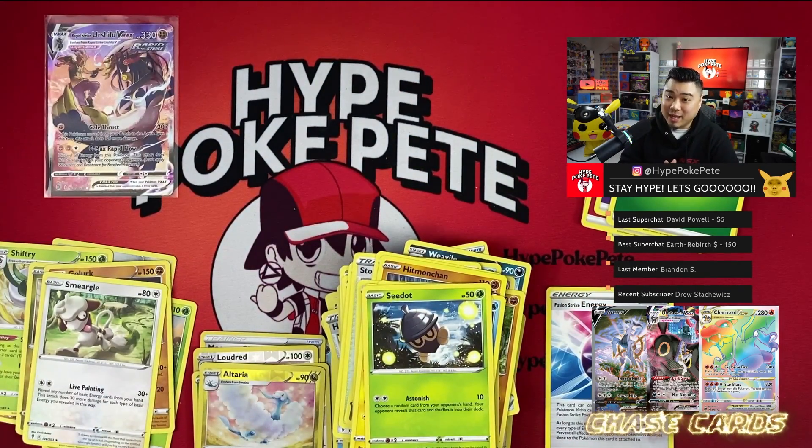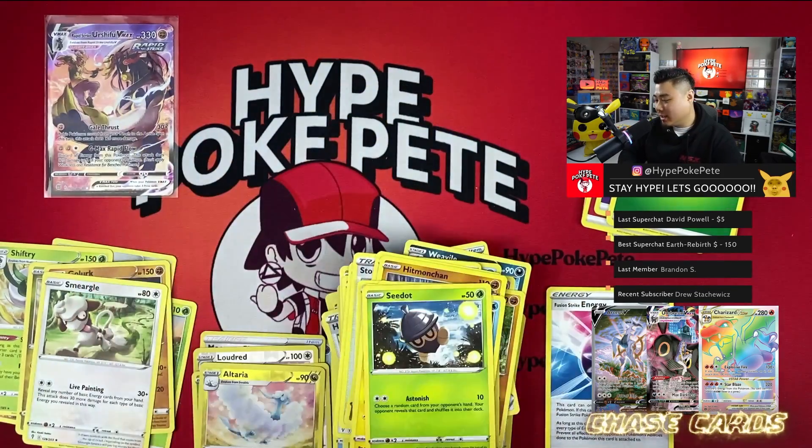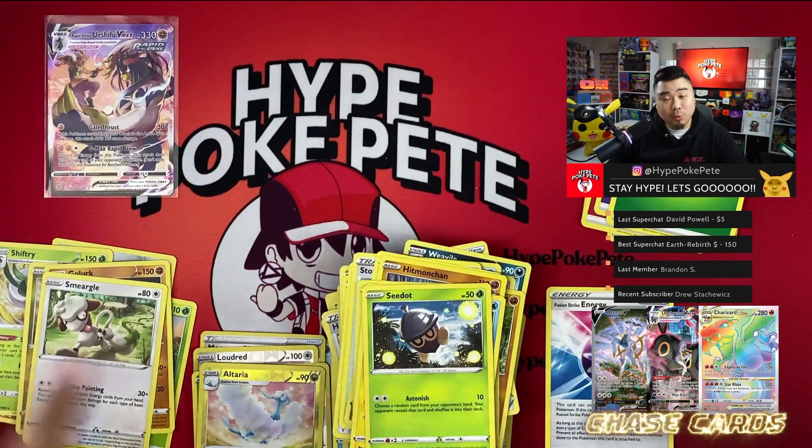We got Altaria and Smeargle — nothing too great from the Evolving Skies pack. The promos are pretty cool though, and I like the holos, so I can't complain too much. But yeah, the pulls were definitely rough from that collector's chest. Let's get into the ETB.